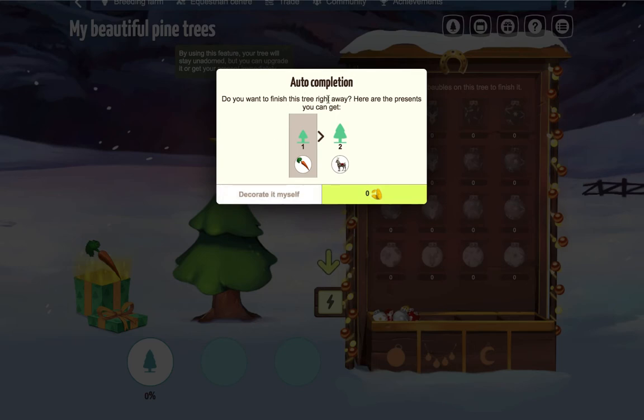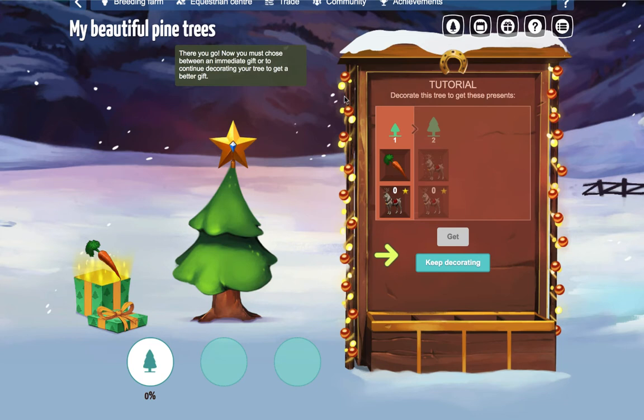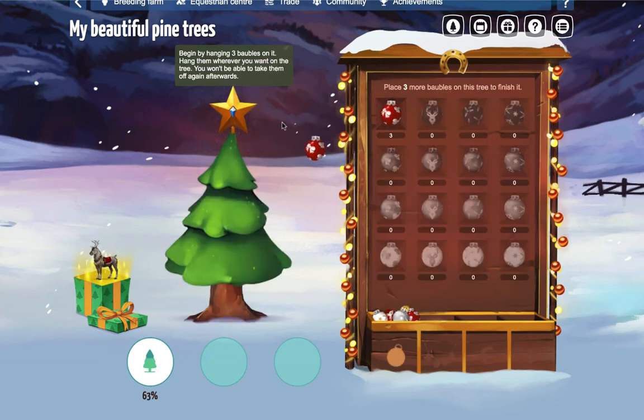So do you want to finish this tree right away? Here are the presents you can get. Decorate it. You must now choose between an immediate gift or to continue decorating your tree to get a better gift. So keep decorating. Begin by hanging three baubles on it. Hang them wherever you want on the tree — you won't be able to take them off again afterwards. So don't be putting them on if you're not going to be using them.